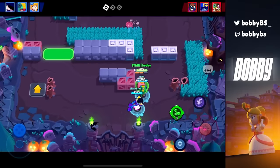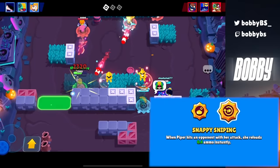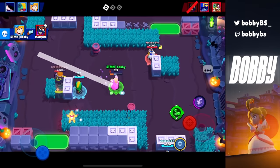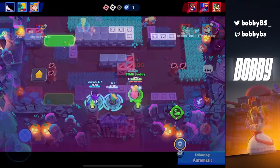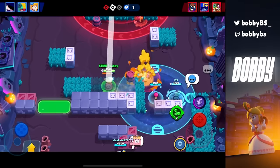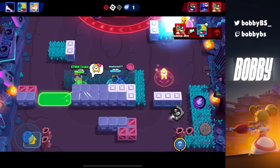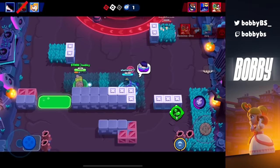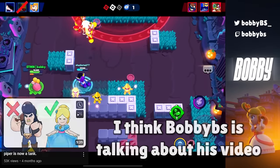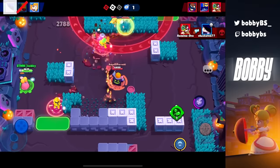Coming in at number 23, we have Piper's Snappy Sniping. When Piper hits a shot she gets 0.4 ammo back instantly. This is really useful because Piper is obviously really good against other snipers or long-range brawlers. When you're facing tanks or mid-range brawlers, for every three shots you hit you get 1.2 ammo back, and over time you're shooting so many shots it just helps Piper so much more. With the hypercharge knockback plus Snappy Sniping you do so much damage up close, so definitely use it if you like playing range.